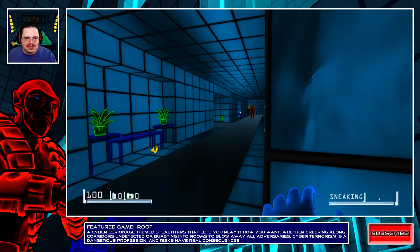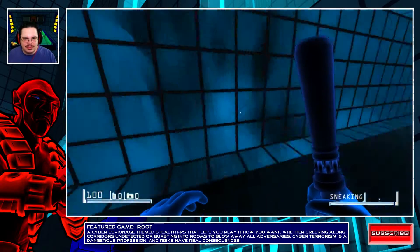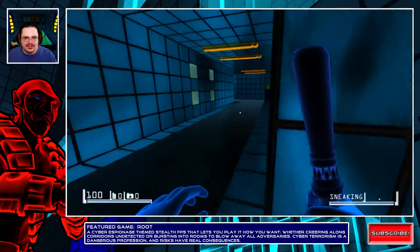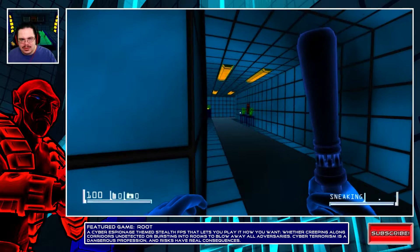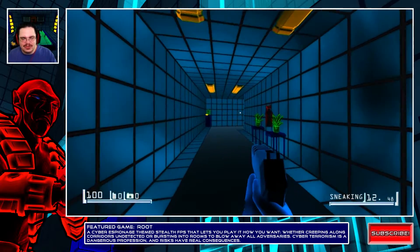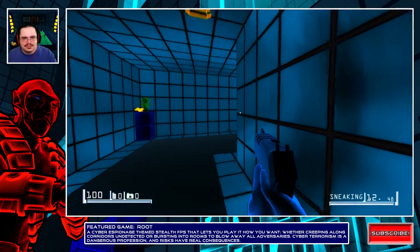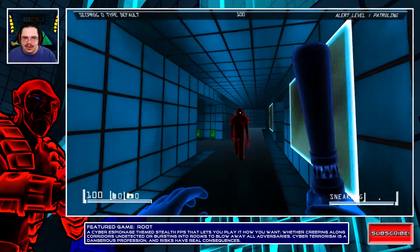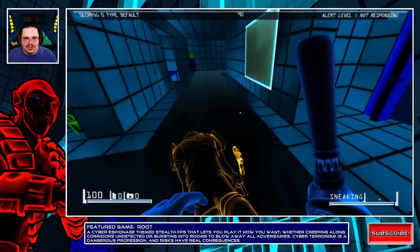I'm going to make my way back and give him time. I don't want to be standing still — that's just making me nervous. I'm going to pull out my gun just in case, because I don't want to go backwards either. I don't know if I'm going the right way. Okay good — I know he goes all the way down this hallway, unless he doesn't follow the same path every time. There we go!